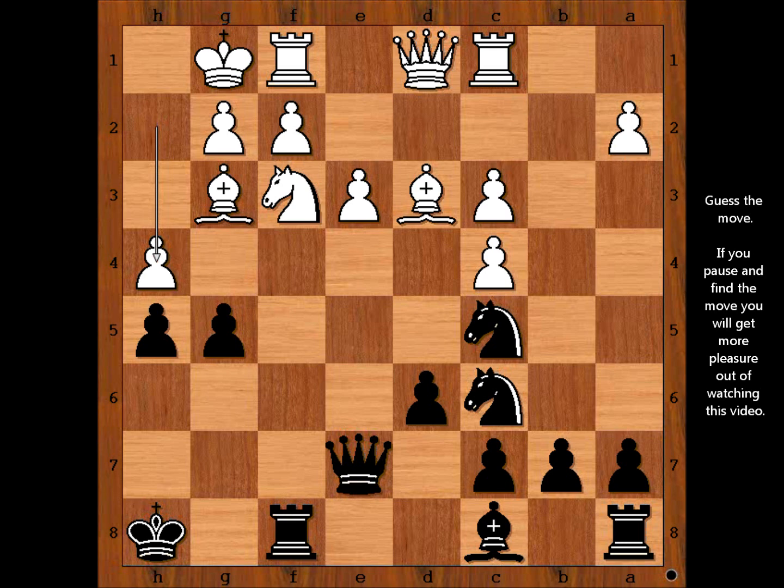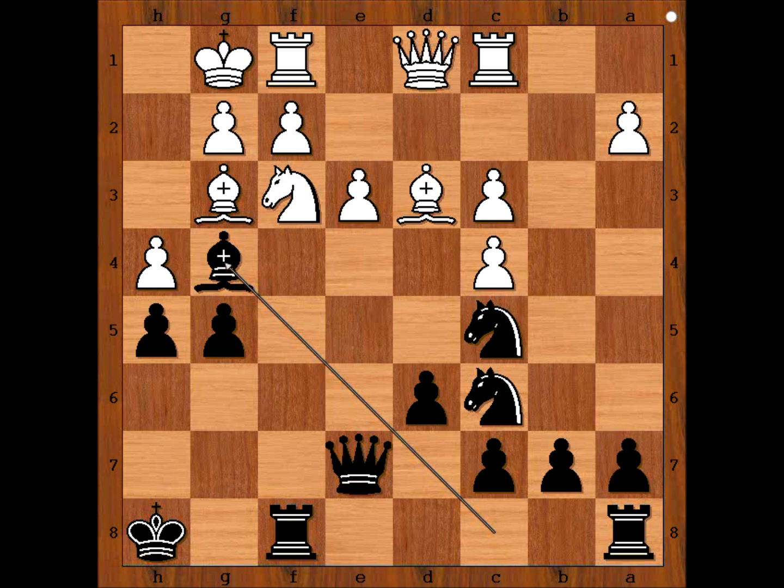Black to move. This is perhaps the most interesting moment of the game. What would you do in this position if you had the black pieces? Perhaps knight takes bishop comes to mind, do you agree? Or maybe bishop to g4, taking the knight - I think this would be my choice.